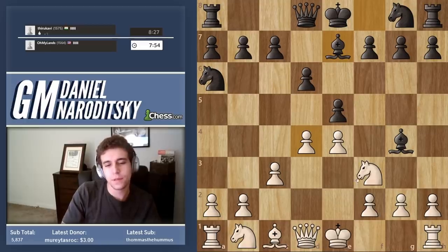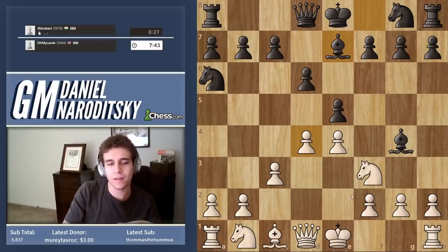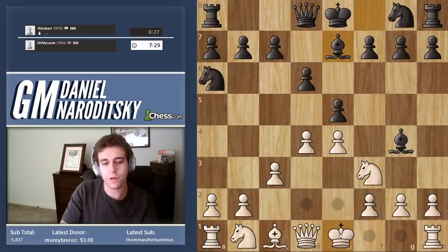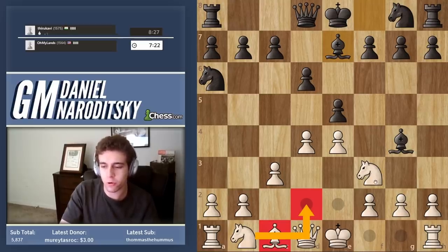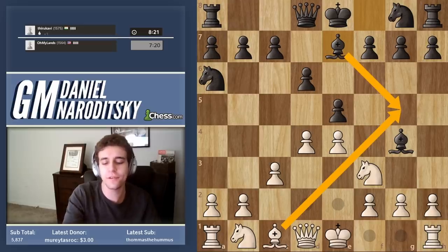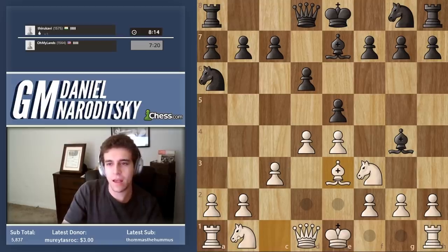Now we need to think about how to continue our development. There isn't anything truly appealing we can do at this very moment — we have to finish development and play patiently. If we go crazy with queen a4 check, that doesn't do anything, we don't have anything developed. Knight d2 has the drawback of blocking in the bishop, so we can circumvent that by changing the order: start with bishop e3, then knight b to d2. If you're down a piece, every single undeveloped piece hurts you quite a bit more than when there's equal material.